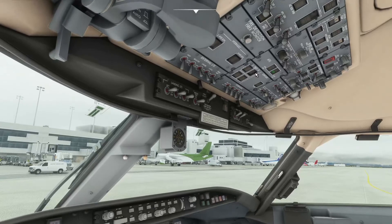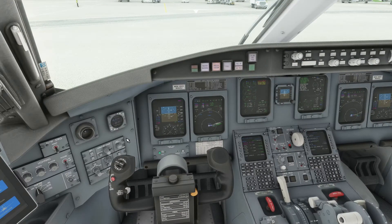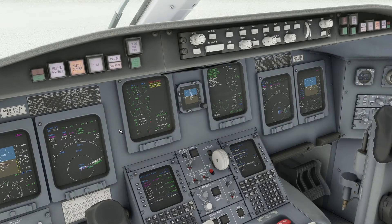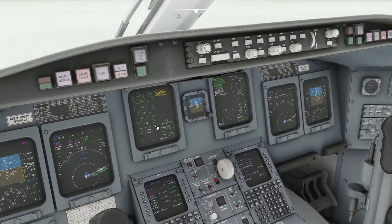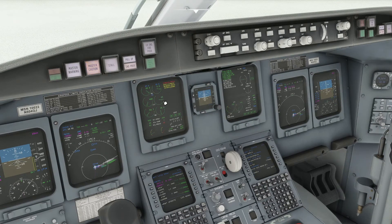Now we can start number two. Hold down the start button two to five seconds — the start light is on. Reset our timer to observe the starter time limits. We have N2 coming up — waiting for 20% — and making sure the ITT is below 120, preferably 114, to keep the engine from aborting the start with the onboard computers. Hit the red tab, move the thrust lever up to idle, and we have fuel flow. Waiting on light up — for whatever reason it takes a little while in the Aerosoft CRJ — but there it goes.